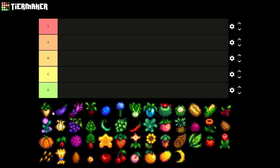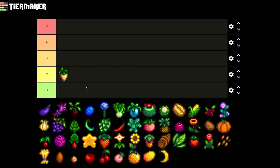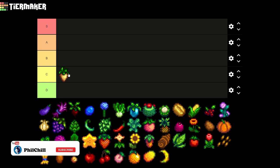We're gonna be starting off with the parsnip. The parsnip is the first crop that we see in the game, given to us from Mayor Lewis, and for me it will go to C tier since after that I usually don't even like to plant that crop at all. It's not good for money and there are much better crops in terms of money making, so that's why it goes in C tier.